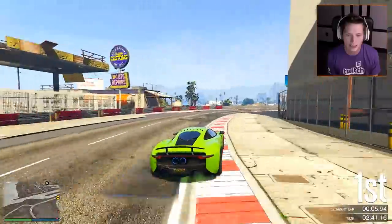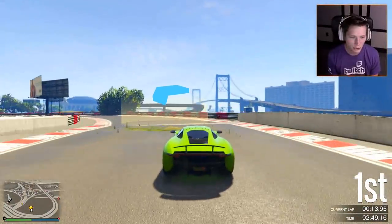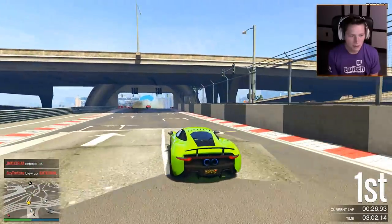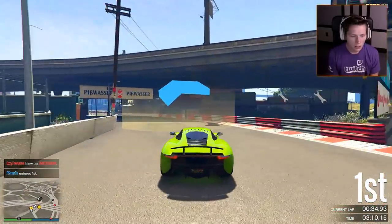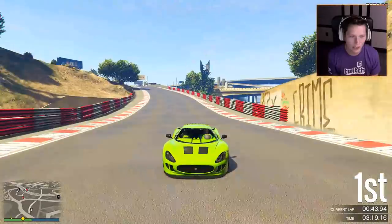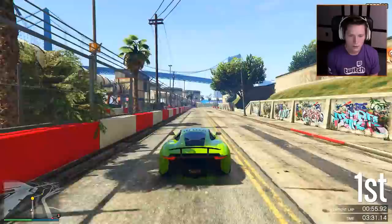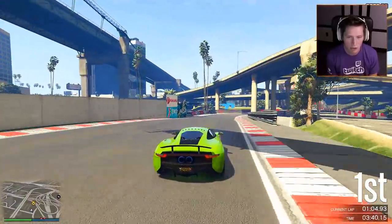We're going to hit that huge ramp that sends you way up — if we think we can still potentially win. How did that even just happen? He wasn't even close to me. Is this like a Mario Kart blue shell that just takes out the first place driver? That was crazy. There's no way we're going to win this race if we hit this jump, but we're going to hit it anyway just for fun — just to say we did. He just spun out though, so it might be close. I have no clue where these explosions are coming from.